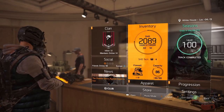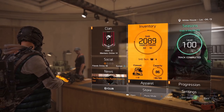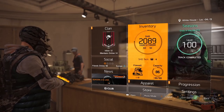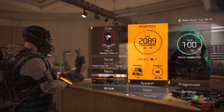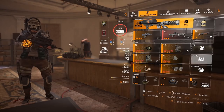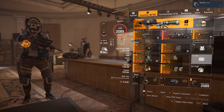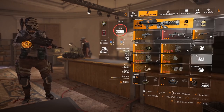Hello agents and welcome back to another Division build video. This is the first in a series of two videos for the first boss in the Iron Horse raid. I've recently published a guide for that and said I would publish the build videos so they aren't too long. This is the DPS build — it looks a little unconventional, but if a few people in your raid run this build you'll have no problem getting him down in about 10 seconds. The damage output is absolutely amazing.